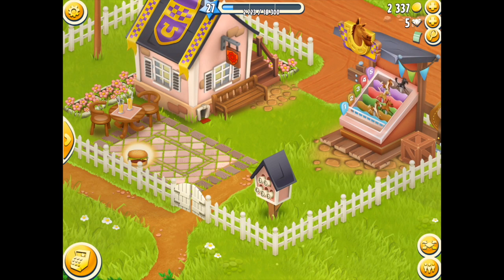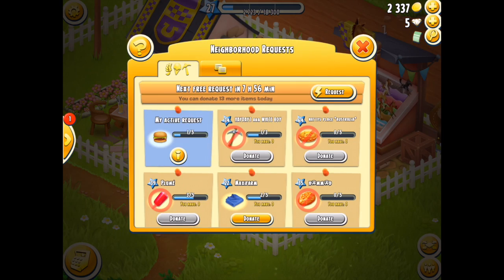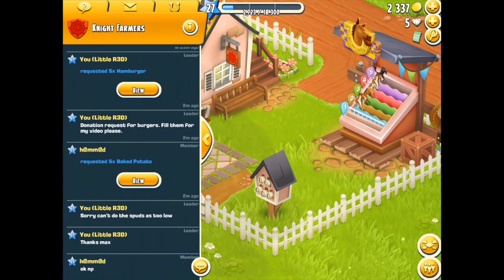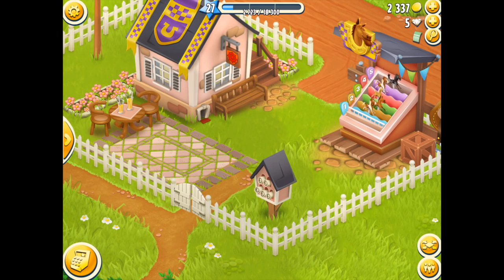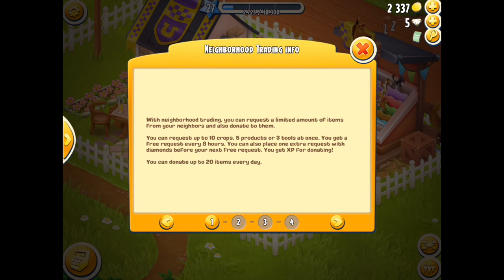Every time you request an item it will appear on the actual patio floor, and once you've collected it, it goes into your storage. Do request away and support each other — the neighborhood request and donation option is a very useful service and I can't wait as it becomes more and more used. If you want more information, go into the game itself and click the button you've seen me use to scroll through the information images.